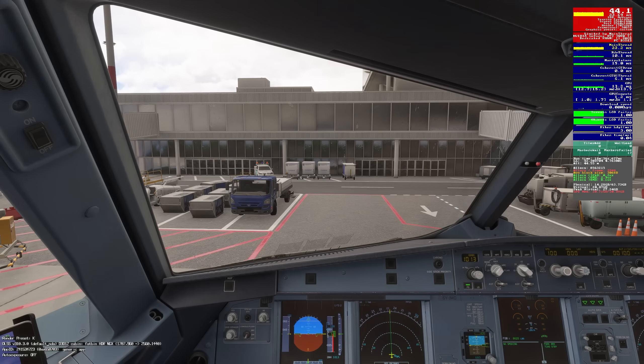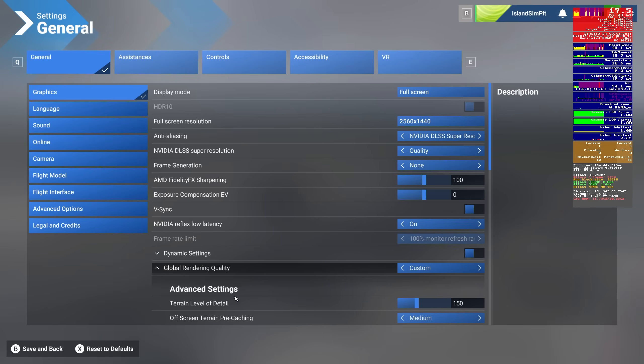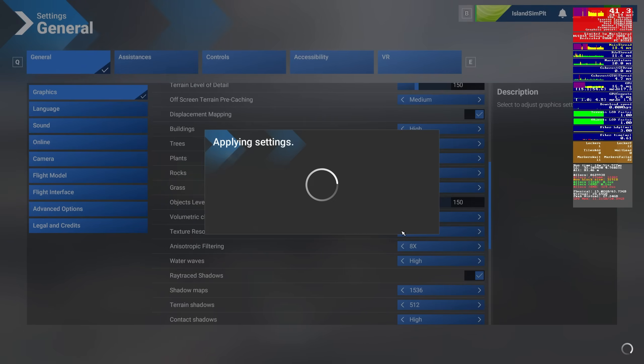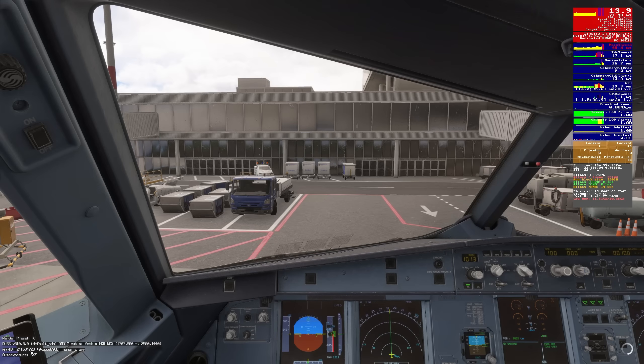I'm not going to get good performance. So let's change one setting — I've tried a bunch of different things and the biggest one is this: texture resolution. Change that from ultra to medium, then come back in the sim.